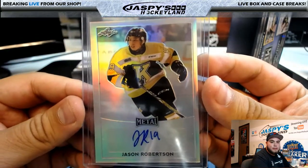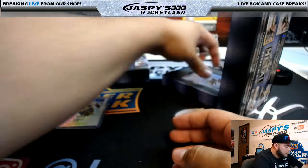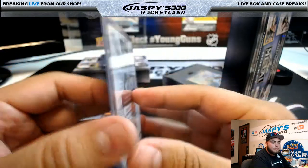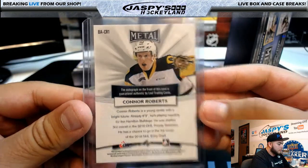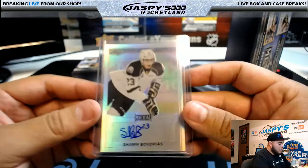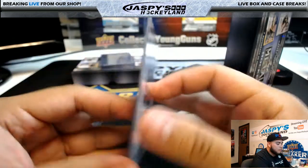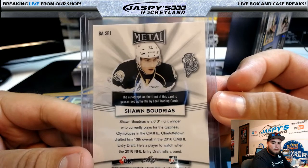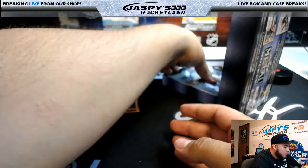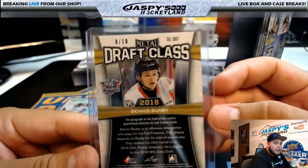Jason Robertson. Connor Roberts. We have Sean Boldrius — a player to watch when the 2018 draft rolls around. We have Draft Class Dennis Busby, and it is an eight of ten.